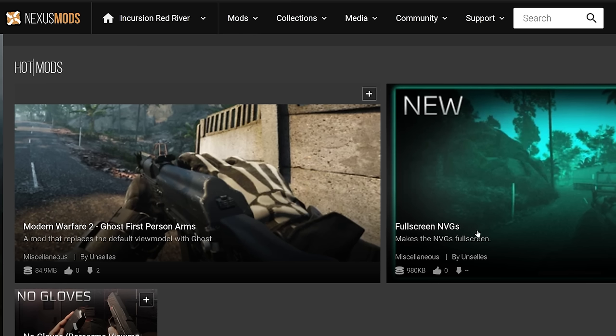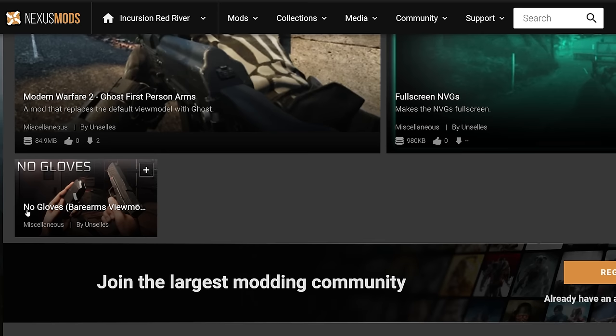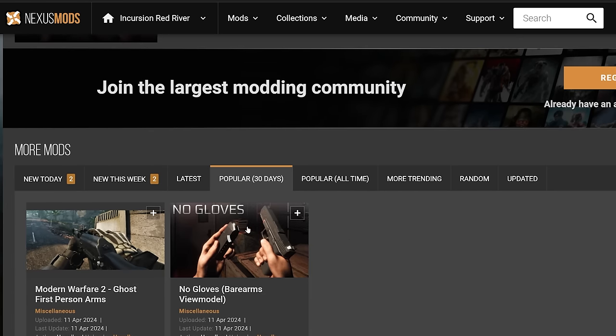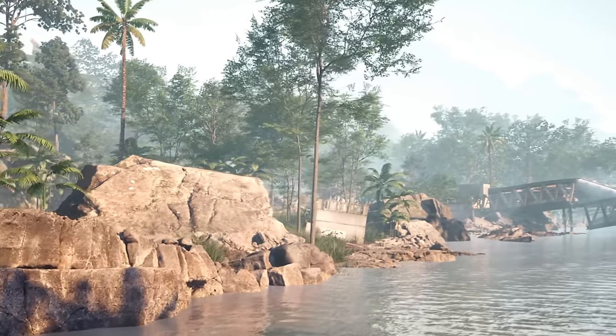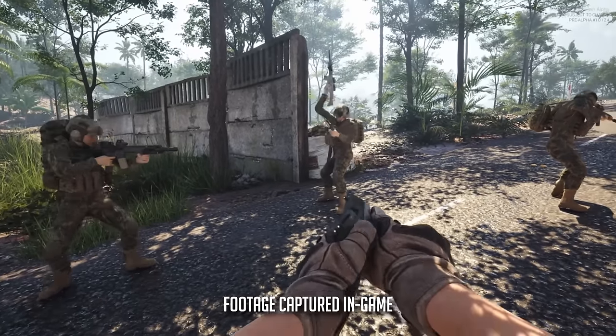One thing I'm not seeing enough people point out: this game is moddable and we're already seeing mods hit Nexus Mods — things like Modern Warfare 2 Ghost first-person arms and a no-gloves mod for bare arms view models. Being able to jump into an Unreal Engine game and have modding support like this, even without an official SDK, is really cool.